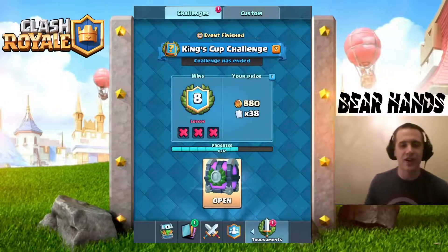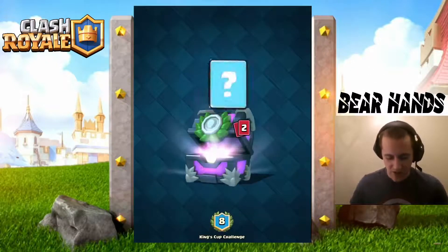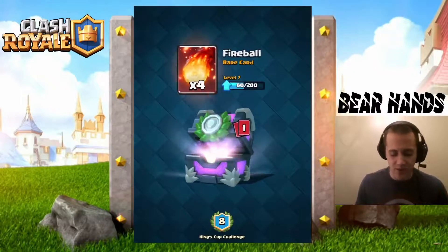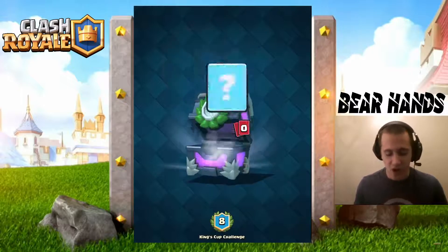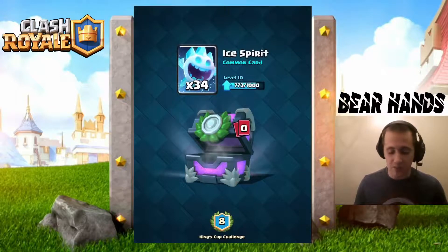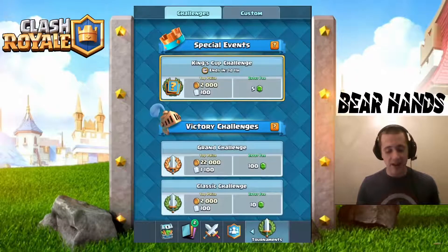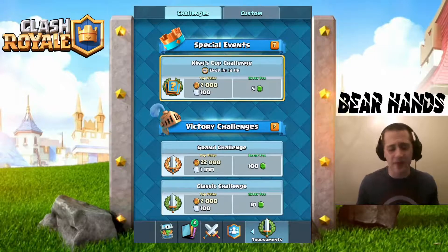Let's see what I get from the eight-win challenge chest. We've got 880 gold — pretty good for a free chest. Four Fireballs to taunt me for not having a Fireball against the Minion Horde. And 34 Ice Spirits, which is awesome because that takes us pretty far up there. Ice Spirits and Fireballs — all the things I would have liked in my last game.